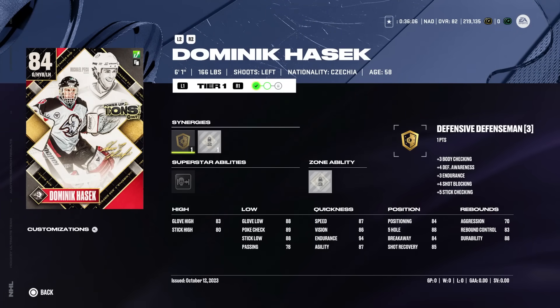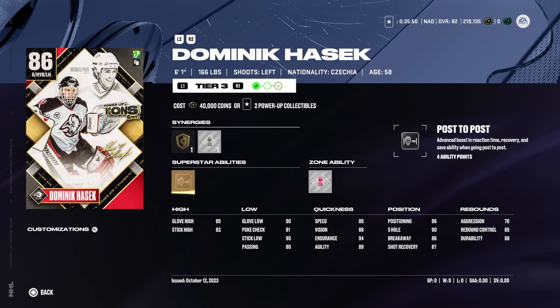Let's start with the goaltenders. I want to bring up Dominic Hasek for a couple reasons. A lot of people are using him because, I mean, he's Dominic Hasek — we've been asking him back into the game for years now and he's actually been pretty good. Every time I've gone up against a Dominic Hasek card he's been incredibly effective. I don't know if people are activating post-to-post or maybe contortionist — these usually take about a month to flesh out to see what the good abilities for goaltenders are, or if they even matter.